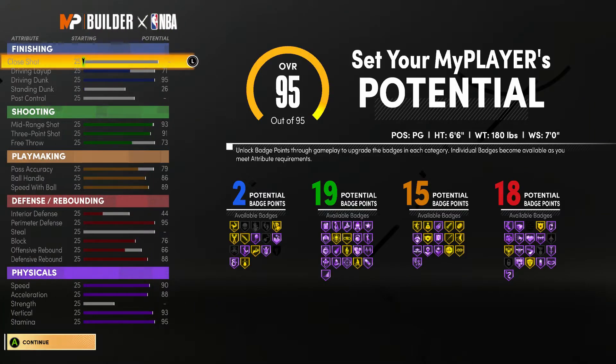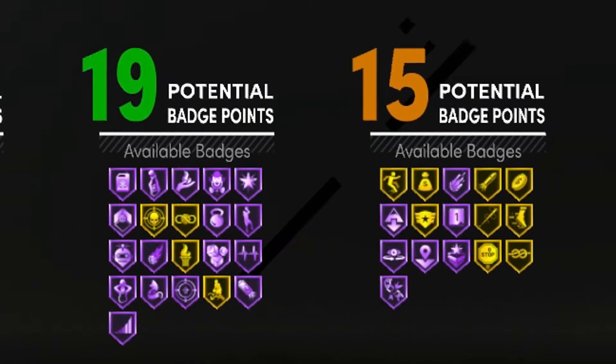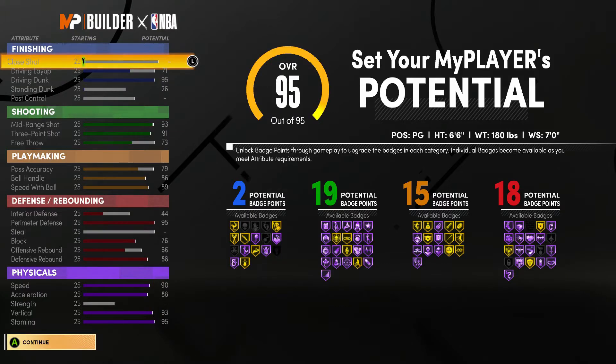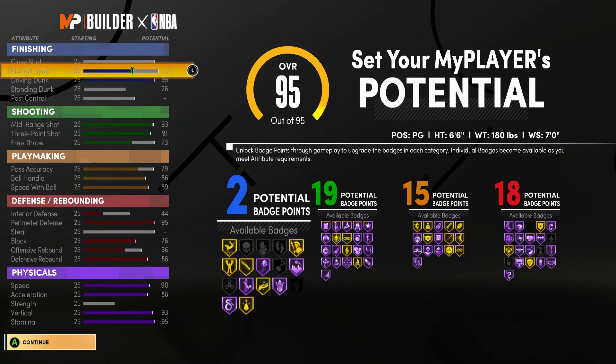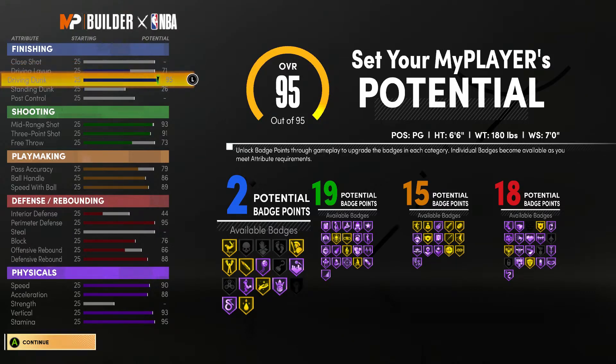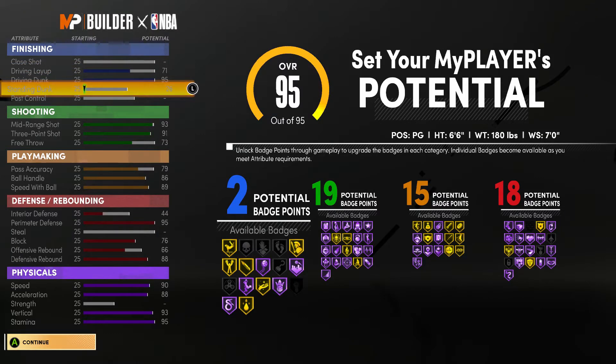This is what the build is going to look like when you're completely done. You're going to have 2 finishing, 19 shooting, 15 playmaking, and 18 defense. The only thing I kind of regret is that I put way too much vertical — you literally don't need it. I'd probably take some off and put it on post control or finishing, because I want to be able to get Hall of Fame Posterizer.